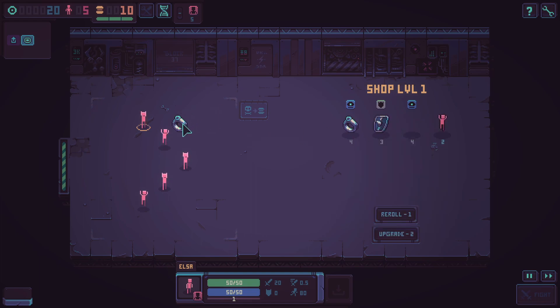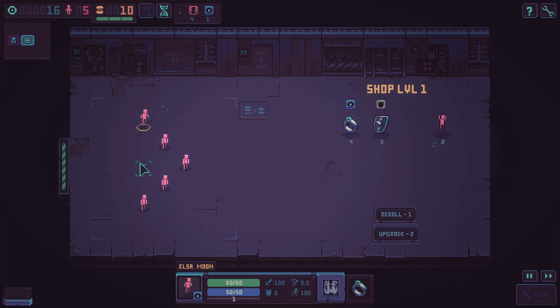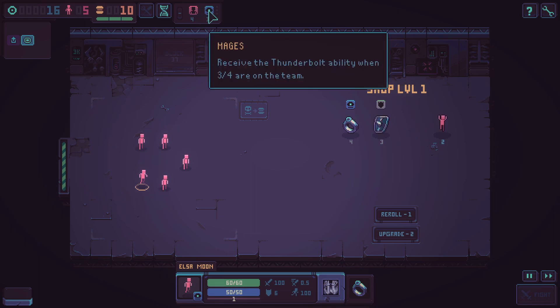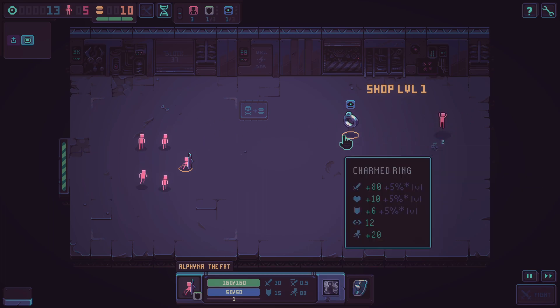Elsa certainly needs to be a mage, so we'll give Elsa the ring. She's gained a few hit points and now has a thunderbolt ability. We can move her around if we want. You can see up top we have one mage now — four newbies and one mage. I'm going to get a tank tower shield here; you can see the stats. We'll stick that on the guy up front.